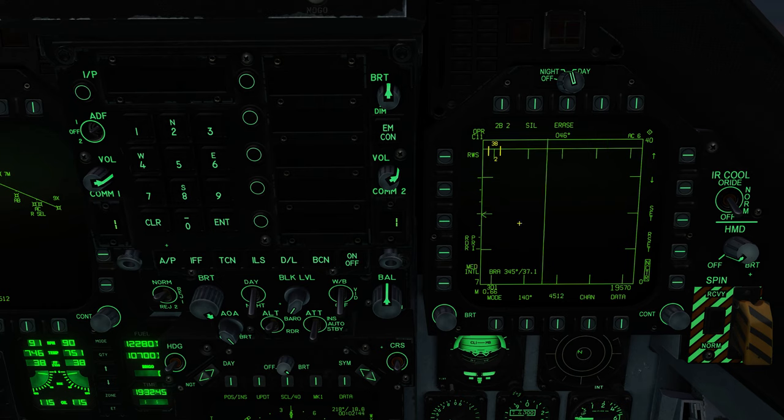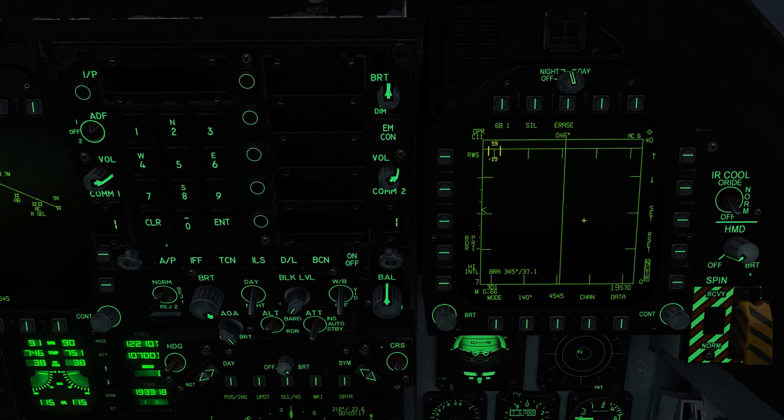Now, track-while-scan. With TWS we get a very limited field of view — we do not get the 140 degrees azimuth that we get in range-while-search. We cannot go into six bars with 140 azimuth for a thorough search. What we get is more restricted based on the number of bars. More bars means less azimuth; less bars means more azimuth. Now here's the cool part about TWS: when we bug a track file or a target, I'm going to call it bugging them — we're tapping them, telling the computer to focus on these targets.